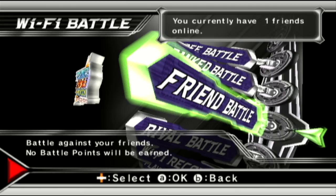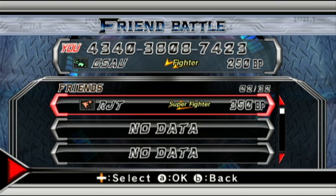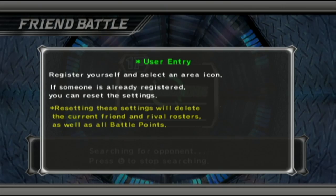To add a friend, you both need to exchange a unique 12-digit code found within Tatsunoko vs Capcom. Of course, this process has more to do with how the Wii handles its online side and is not the fault of the game, but it's pretty annoying nonetheless.